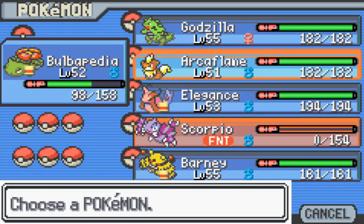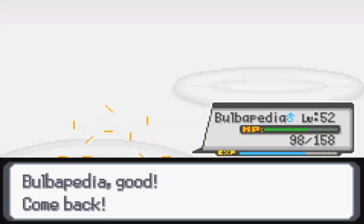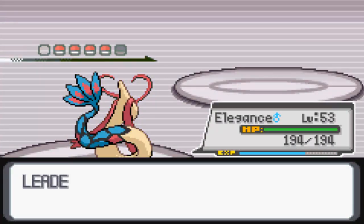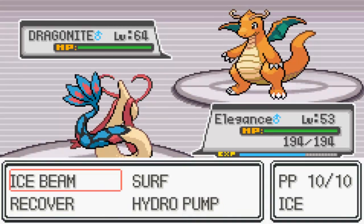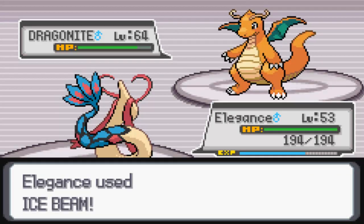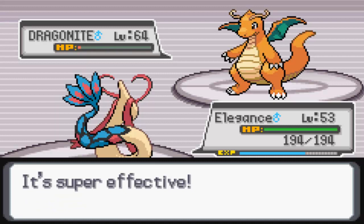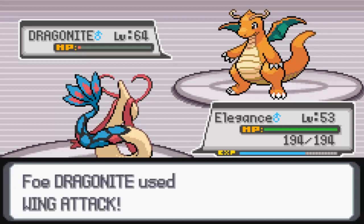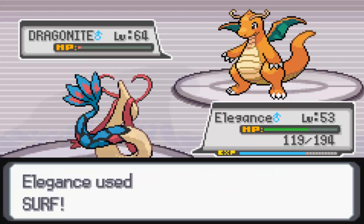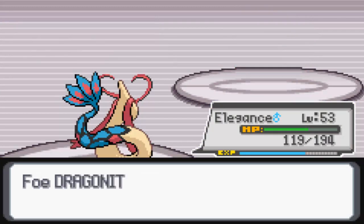Next Pokemon is Dragonite, so we're going into Elegance. Elegance is pretty bulky special defensively and seems to take special attacks no problem. In comes Dragonite at level 64 - I may be underleveled. We're going to take this with two hits if we can. Ice Beam does over half and Wing Attack does around 80 HP to me. I finish it with Surf since there's only one HP left. Down goes that Dragonite. That was really high level and that's a lot of experience.